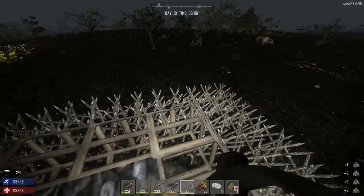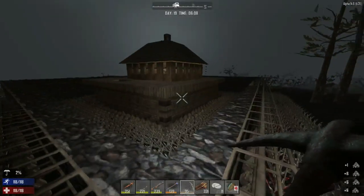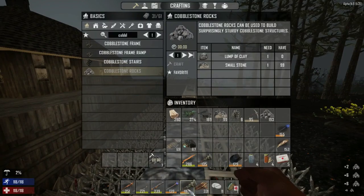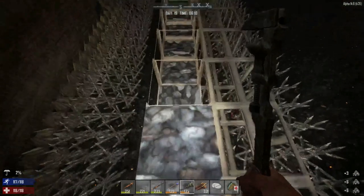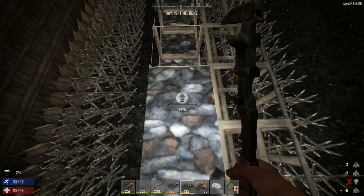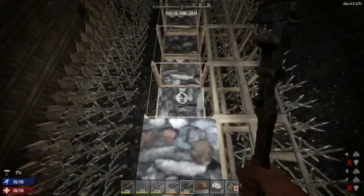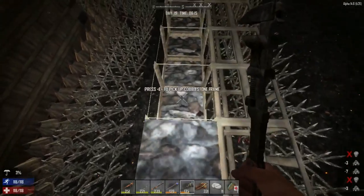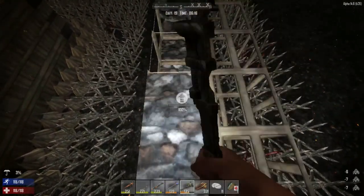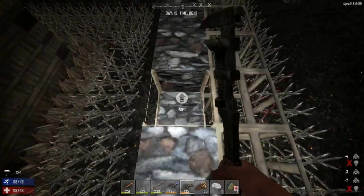Let's check on the forge — still smelting, lots of stone which will make lots of cement, about five minutes left. Come on, horde, where are you? Let's finish that wall section here. Oh, look at that — it's a bear! Is it a zombie bear or a regular one? I think it's a regular bear — zombie bears look bloody and sickly. Let's pop these wall blocks in here.